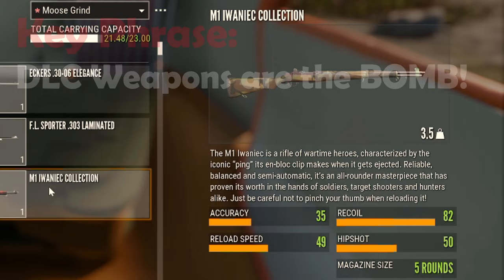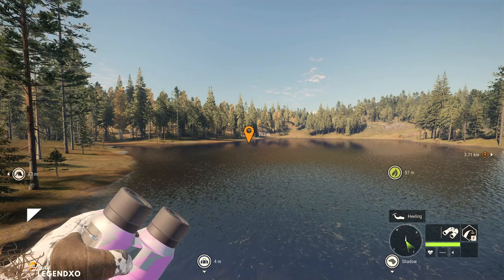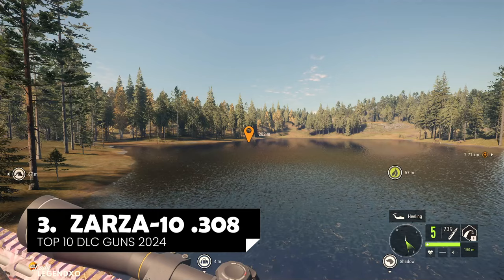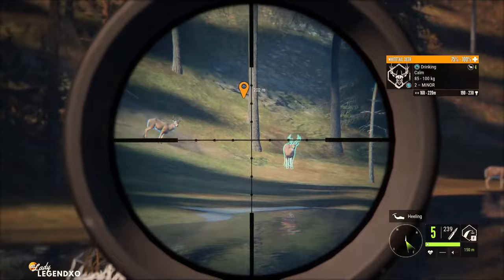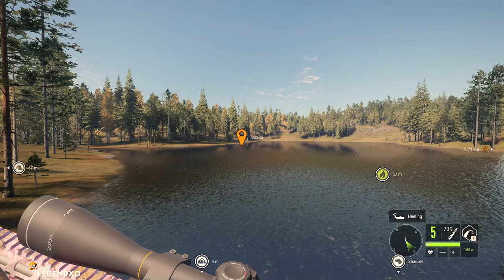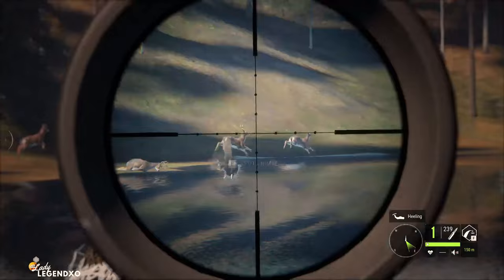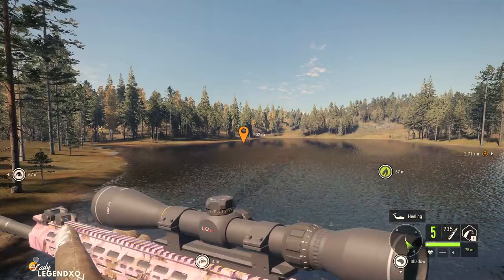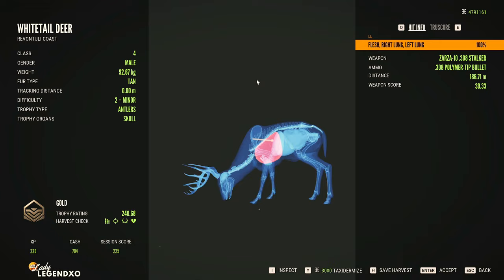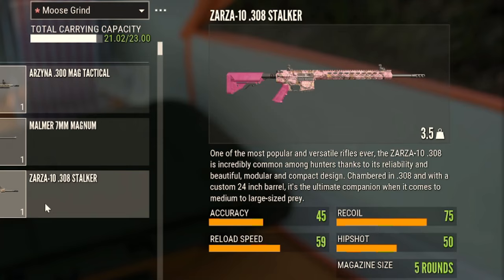Coming in at number three is my absolute favorite class 4-8 rifle in the entire game — the Zarza 308, which comes in the Modern Rifles DLC. It is good from classes four to eight, is a little bit quieter than other rifles, and just handles amazingly well. It absolutely obliterates whitetail, and I would say this is probably the most popular 4-8 in the game — most players like this one the best. Like the other 4-8s, it zeros in at 75, 150, and 300 meters with five shots. We got a double lung from 186 meters and absolutely dropped this whitetail. It has an accuracy of 45, a recoil of 75, a reload speed of 59, and a hip shot of 50 with five rounds.